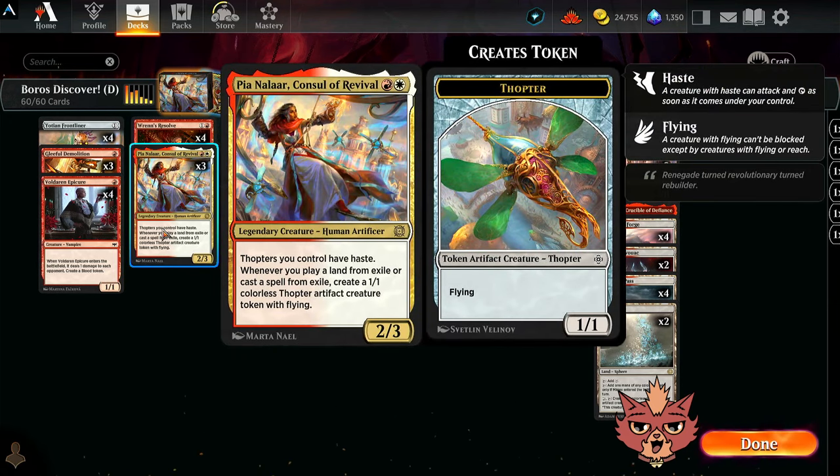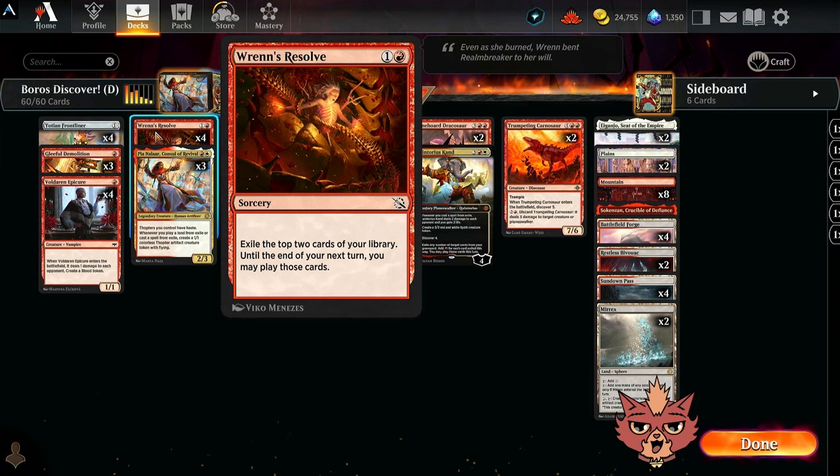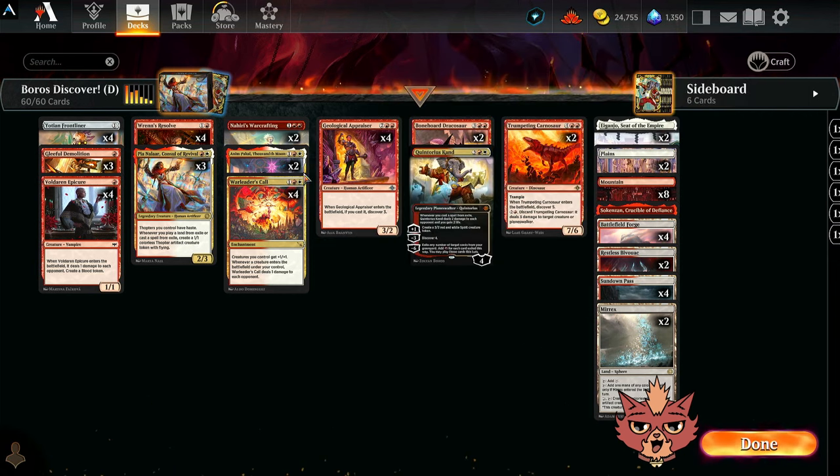This is technically a Pia Nalar build — a 2-mana 2/3 legendary creature, that's why we're rocking three of them. Thopters you control have haste. Whenever you play a land from exile or cast a spell from exile, you create a 1/1 colorless Thopter artifact creature token with flying. Beautiful stuff. We got all four Wren's Resolves. I also have all four Geological Appraisers — four mana 3/2, ETBs, and if you cast it you discover three. It's still a pretty powerful creature, especially with so many terrific three-drops to try to cheat out with it.